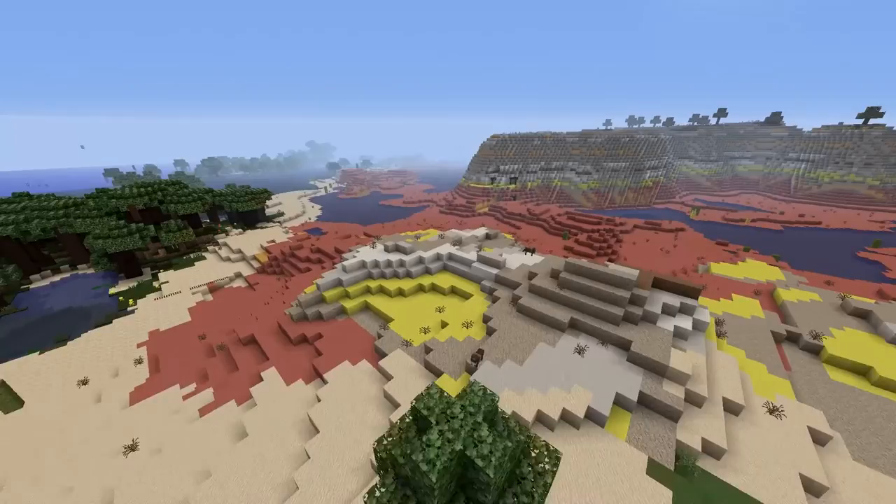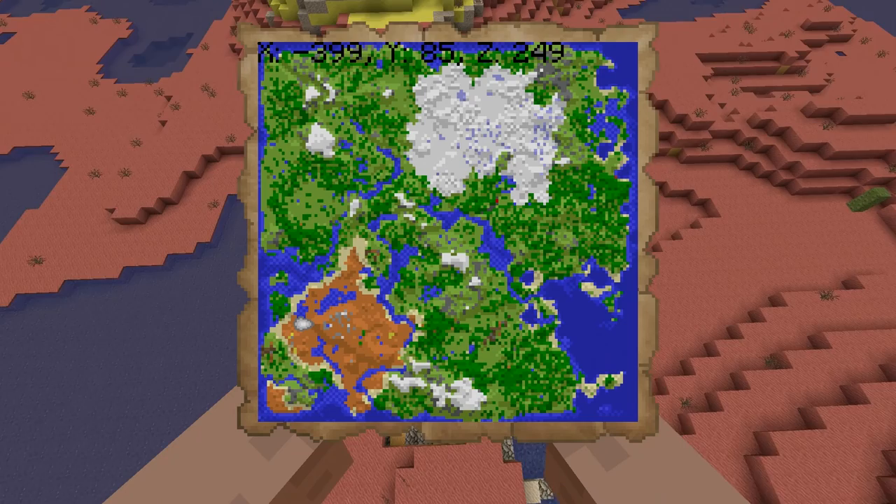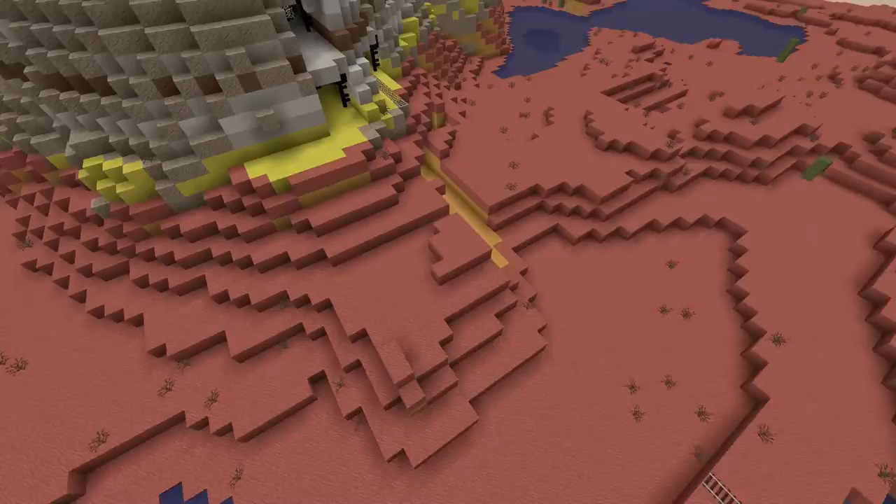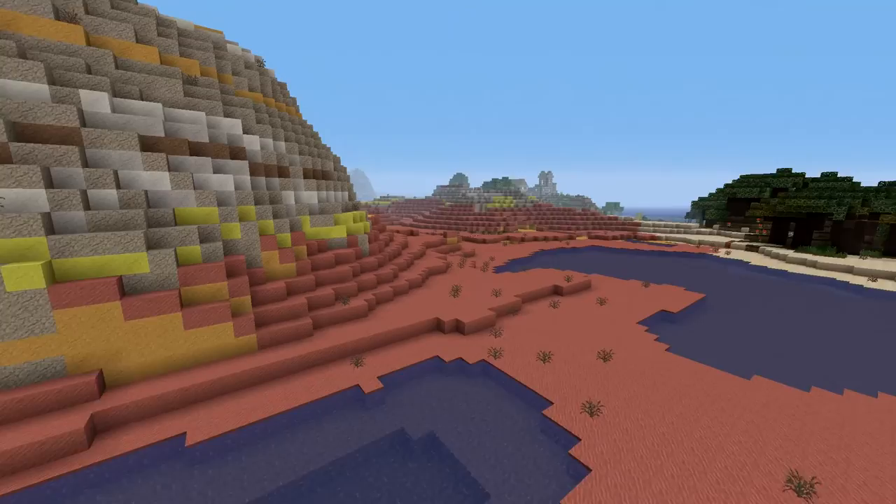The Mesa is right here and that is located at minus 394 Z249. As you can see it's poking out right there — you got some tracks right there.